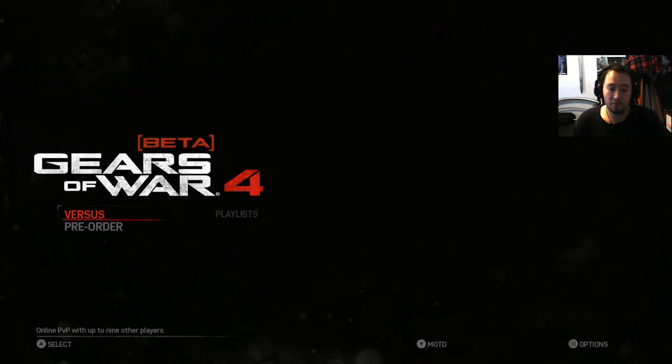So that was the Gears of War 4 open beta. I didn't use every weapon — I used two of the four pickup weapons: the Boltok pistol and the Torque bow. I didn't get a chance to use the Boom Shot or the Long Shot. But you've seen all three maps and what happens when teams tie — you've basically seen it all.